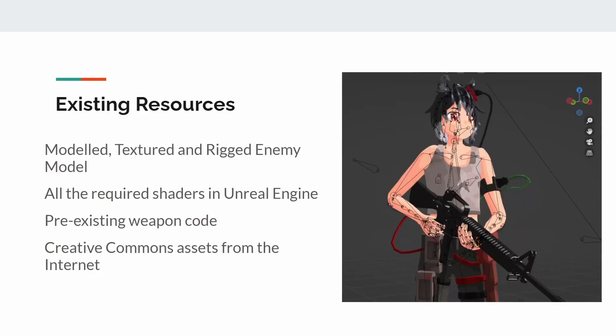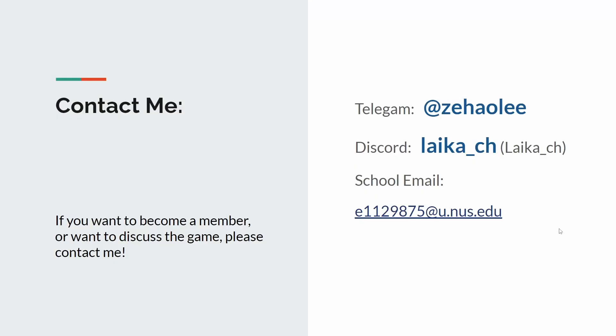Some very good news: we won't be starting this project from scratch. I already have the basic enemy model rigged and ready to be animated. The shaders I can reuse from another project. We will also use some Creative Commons assets from online. I've also already done some of the programming — contact me if you want to know more. So, are you interested? Want to talk to me about it? Contact me via Telegram or Discord using this info. Thanks for listening and have a nice day!